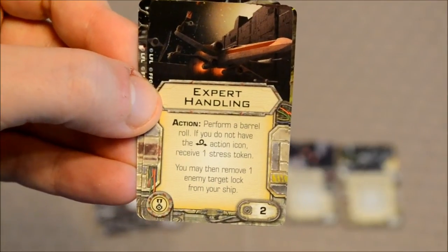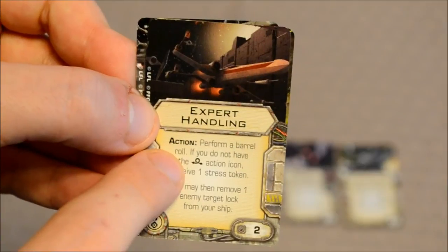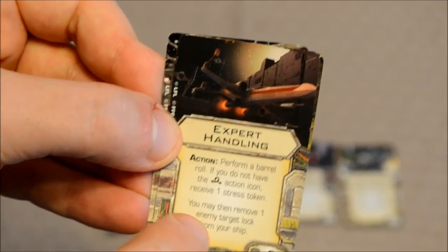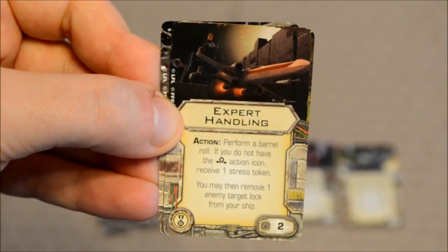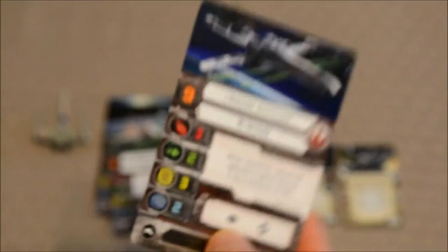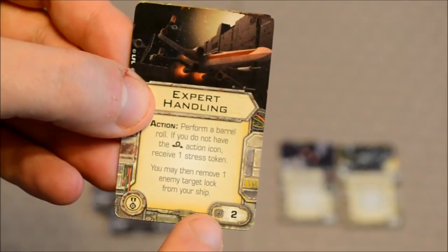Now, these three upgrade cards we haven't seen before. The Expert Handling upgrade works like an action: perform a barrel roll. If you do not have the barrel roll action icon, receive one stress token. You may then remove one enemy target lock from your ship. This is actually pretty decent, simply because X-Wings by default do not have the barrel roll icon on their action bar. So if you want to add a little defense and maneuverability to your X-Wing, this would be a good card to have. That'll set you back two points.